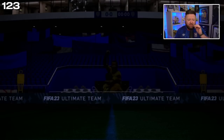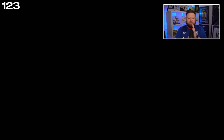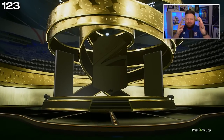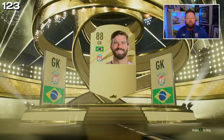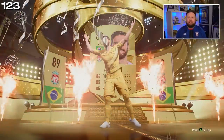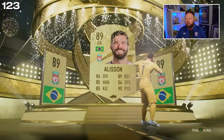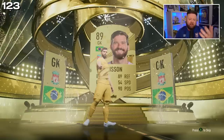Can there please be — oh, a 90-rated Van Dijk! That's a dub! It's gonna open and it's a gold walkout. It's a Brazil goalkeeper from Liverpool — it's an 89-rated Alisson. Hey, it's good fodder, but it's not a Team of the Year.